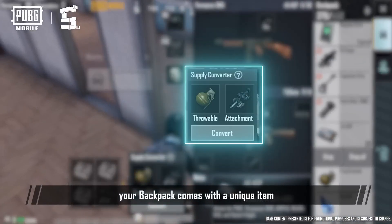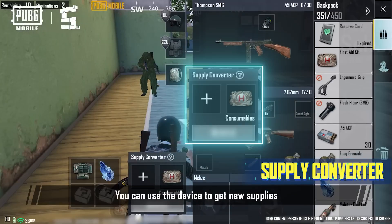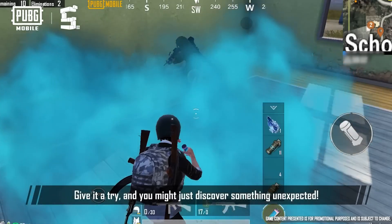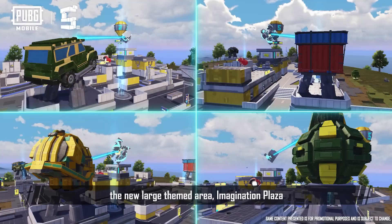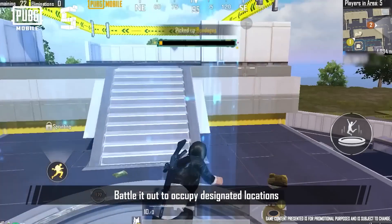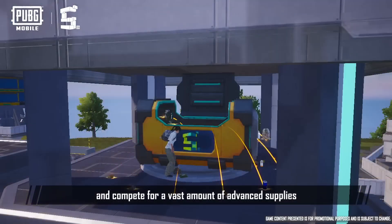Furthermore, your backpack comes with a unique item, the Supply Converter. You can use the device to get new supplies by converting them two for one. Give it a try, and you might just discover something unexpected. At the same time, the large new themed area, Imagination Plaza, will appear in Erangel Stalber and Quarry — battle it out to occupy designated locations and compete for a vast amount of advanced supplies.